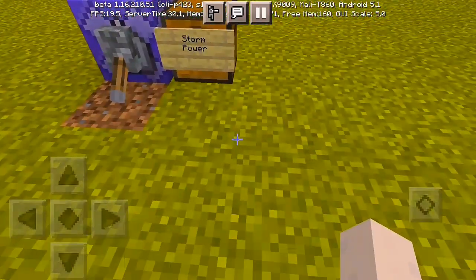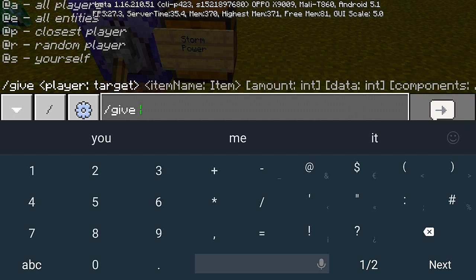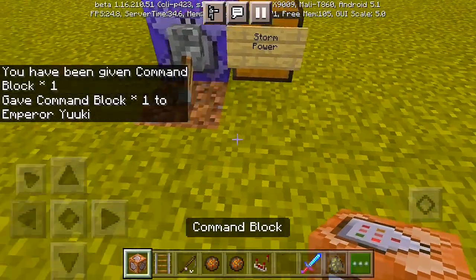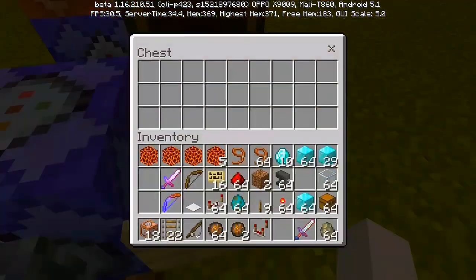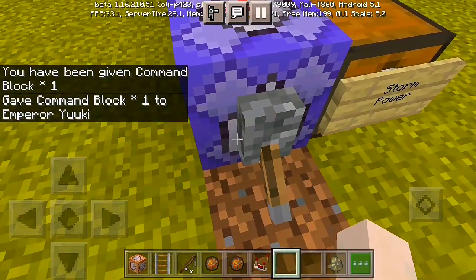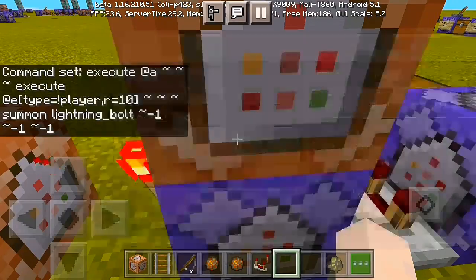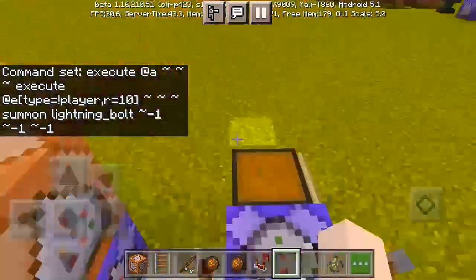Let's get right to the command block tutorial. Do slash give @a command_block to get your own command block. Make sure you turn on cheats on your world. Place the command block here — you got your own command block in your inventory. We're gonna place the storm power on this storm key sword. Turn it off, put a command block in here, put a comparator in here, put another command block, then another command block on top, and a redstone torch here.